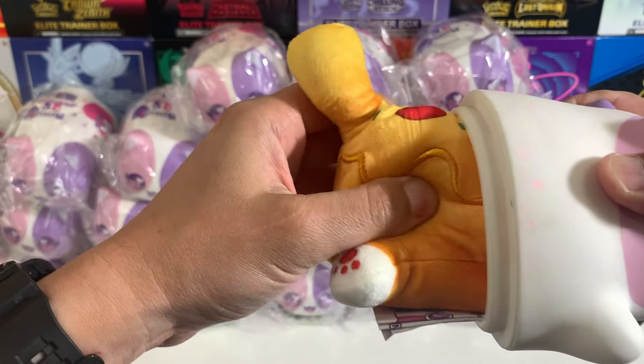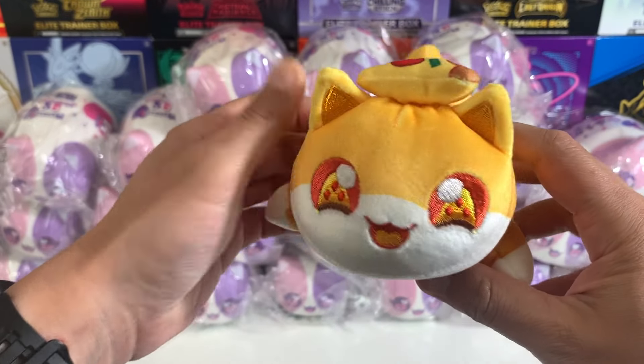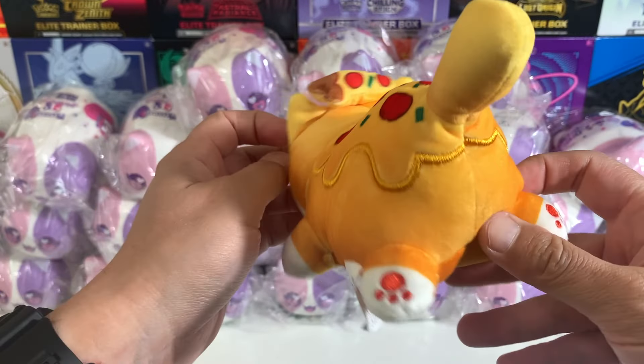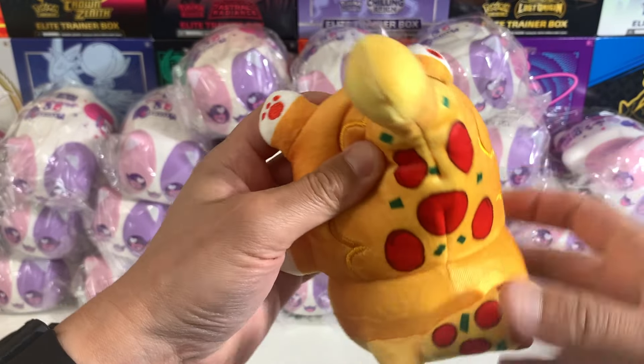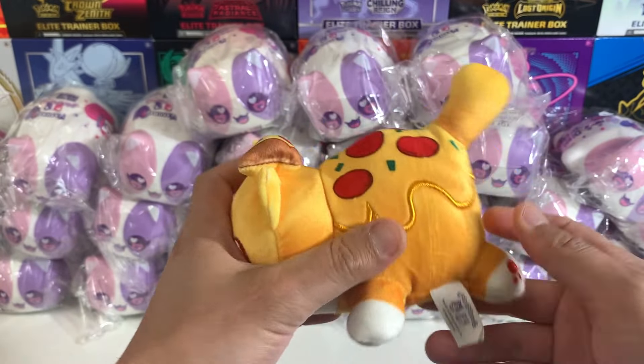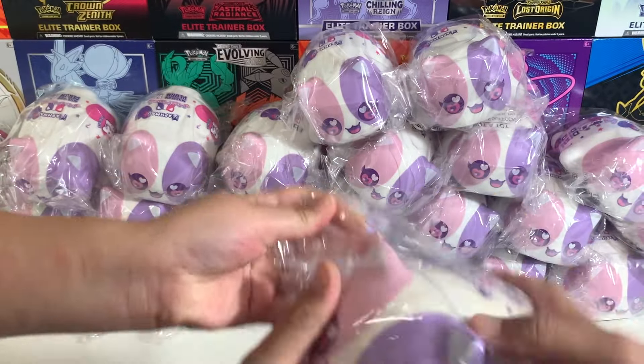Right off the bat, what do we got? First one: Pizza Noey! This one is the uncommon version — I think there's two versions for every character, and this is the uncommon version. Got the pizza dropping the whole pizza vibe, love it. Got the pizza on top of the head. Cool, moving on.